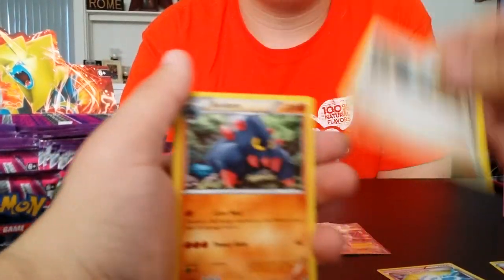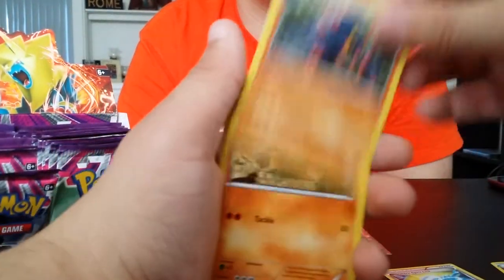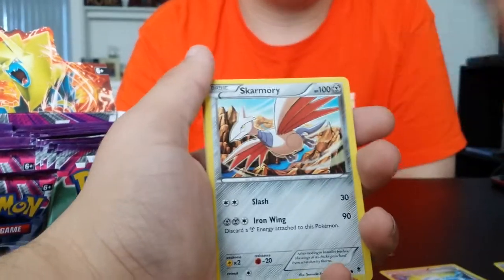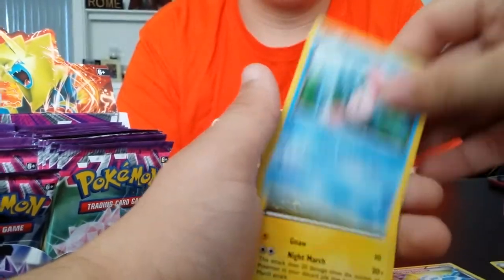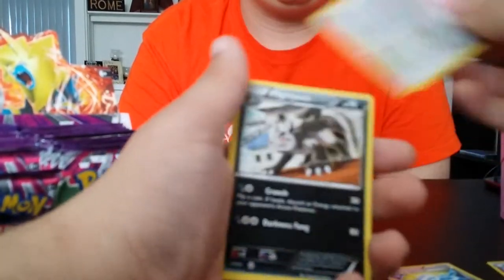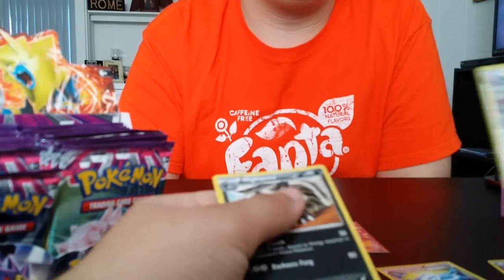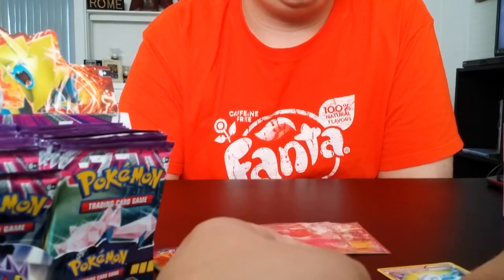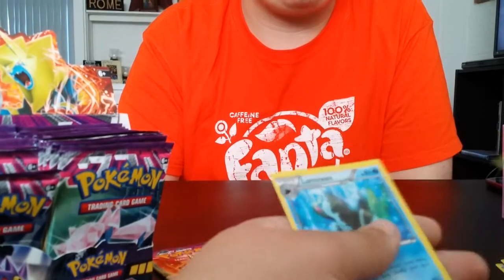So we got Lumineon, Tierno — god dammit, it's a fat man party. Boldore, Roggenrola, all the fat kids are gonna be here. Skarmory, Alomomola, Joltik. Dedenne reverse, Blissey — and oh, Tierno! God dammit, freaking fat people.